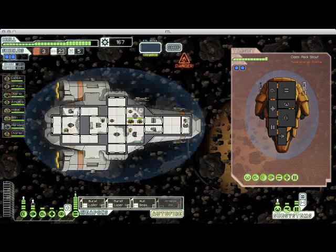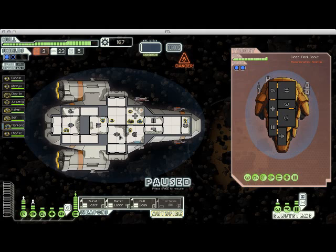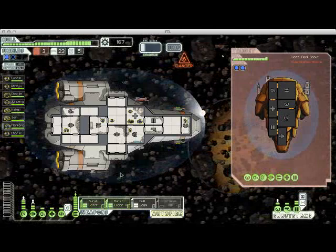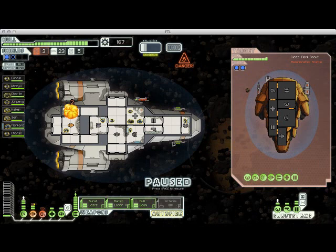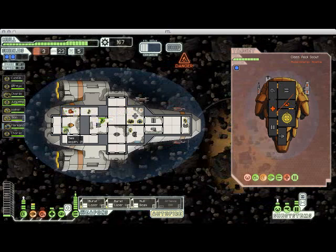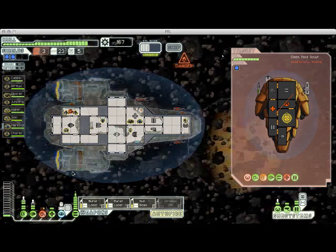Here we find ourselves in an asteroid field. Asteroid fields periodically will fire random asteroids at your ship and the enemy ship. Your shields will deflect them, defense drones will destroy them if you have them, and cloaking will help you dodge them. So they're generally not too much of a problem, but they will do damage. A stray asteroid hit my oxygen room, so I'm going to send two crew members over there to repair that. I'm sending my humans over because they move faster, so it will get fixed more quickly.